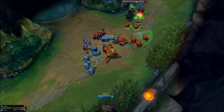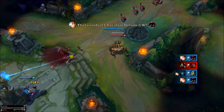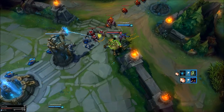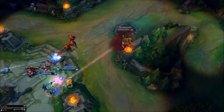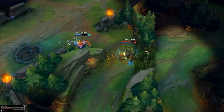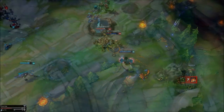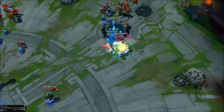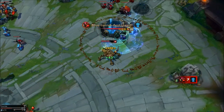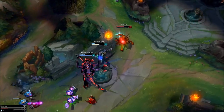Urgot can be played in two ways. The first is full DPS Urgot — he can sit back and full DPS his enemies with a mass amount of damaging stats and items, allowing him to do decent damage in teamfights and siege well. Personally I hate this, as it means you can't really use your ultimate at any real point in the game. He has less damage than 90% of the other carries anyway, low range, and zero mobility. What's the point in playing an AD Carry who has less damage? I do not like full DPS Urgot — he can get popped easily.